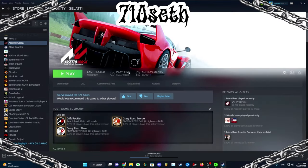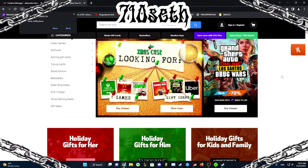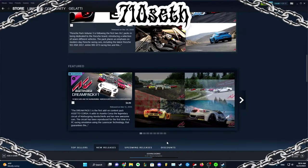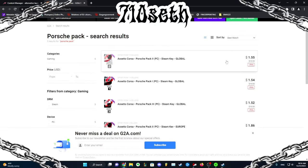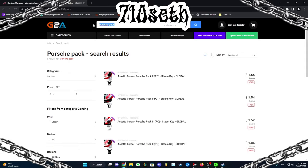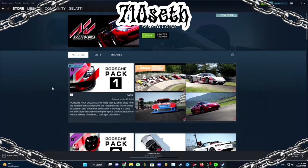Go to Assetto Corsa on Steam. A quick way to save a buck on the DLCs — go to the second link in the description, it'll take you over to G2A.com. See how this is $5, $5, $5 for each? Go to G2A.com and look how much you can get these for. Porsche pack — $1.50, $1.50, $2. So look up your shit on G2A, just type in whatever DLC you need and save some money. I pay $5 and you can pay $2.